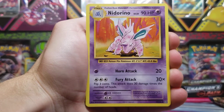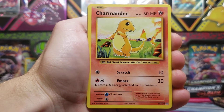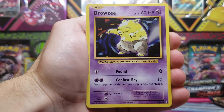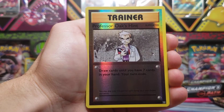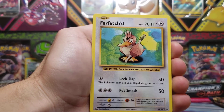We've got a Revive Trainer Card, Nidorino, D-Evolution Spray, a Charmander, Diglett, Drowzee, Caterpie, Doduo, Professor Oak's Hint Reverse Holo, and a Farfetch'd.